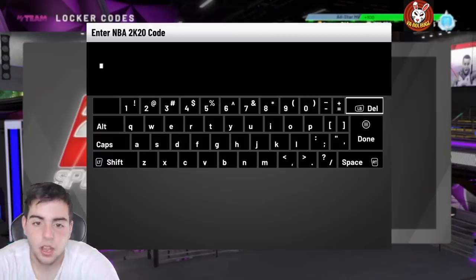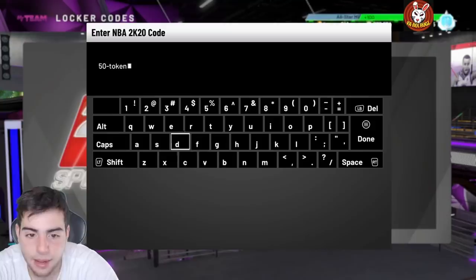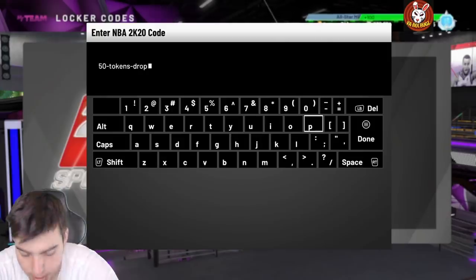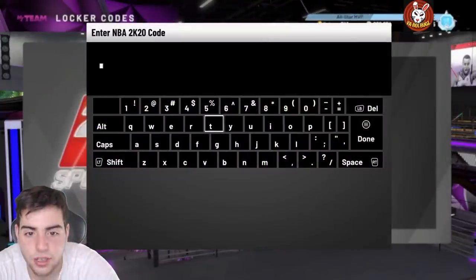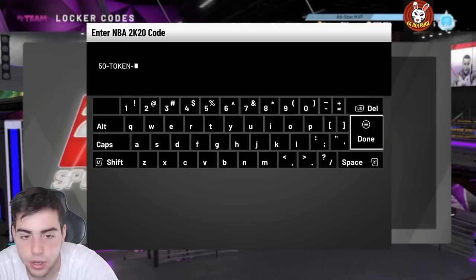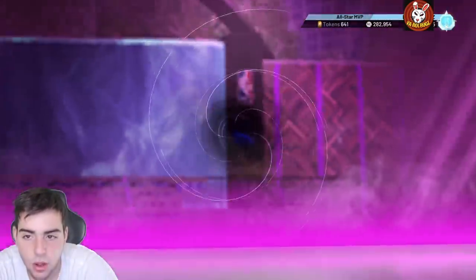This locker code is really really good — it's a chance at 50 tokens. The code is 50-TOKEN-DROP. I'm about to get my second opal in the token market, so this is solid. I botched the first attempt by typing it wrong, but here it is in all caps: 50-TOKEN-DROP. Let's see what we can get.